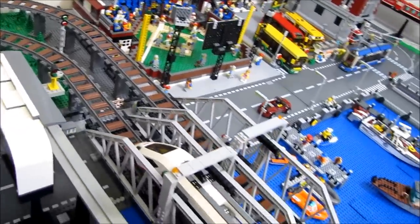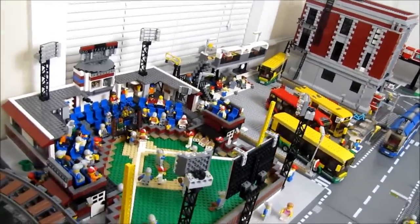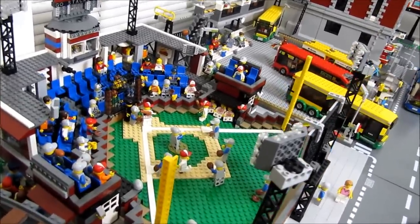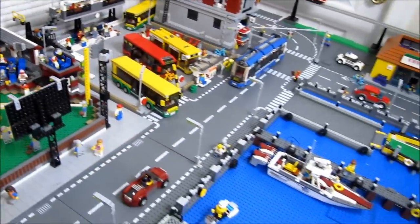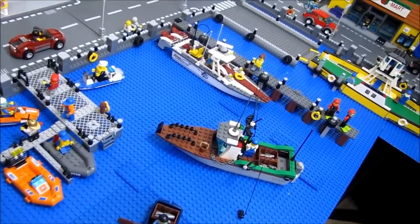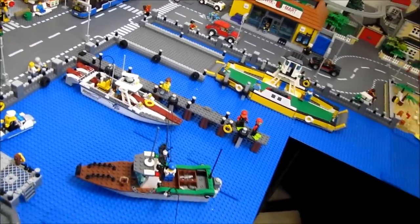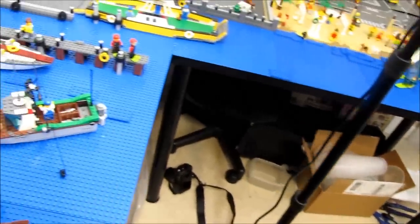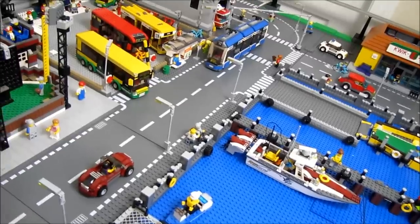As you pass by the monorail station, over here on the left you have the baseball stadium — there's a video on that if you want to check it out, and there's actually a game going on right now. Across from the baseball stadium is the harbor. This is mostly for private boats, fishing boats, things like that. Eventually all this will be filled back with water again — right now I've taken it down just to work on it, but that's normally all water.